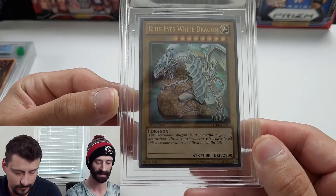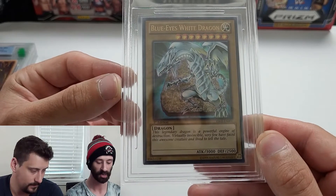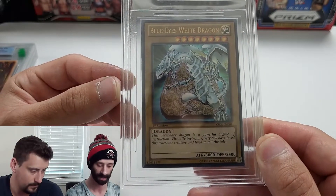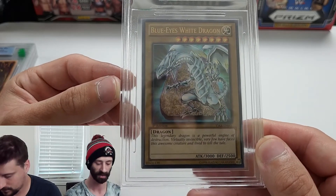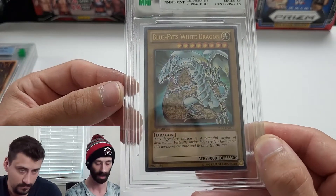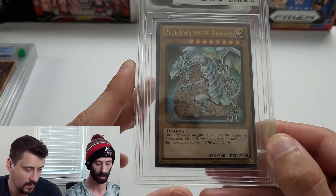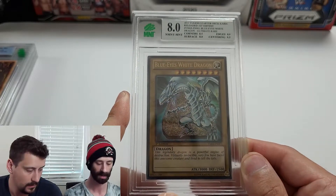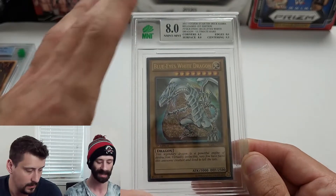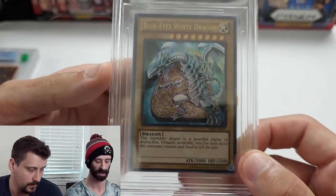This is a 2013 Starter Deck Kaiba Reloaded — not to be confused with the original Starter Deck Kaiba — first edition, ultimate rare Blue Eyes White Dragon. One of the first ultimate rares I've ever had in my possession. We got an 8: corners 8.5, surface 8, edges 8, centering 9.5.